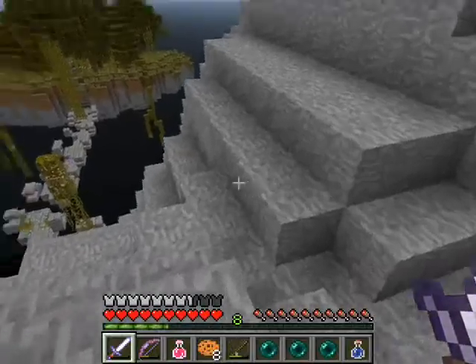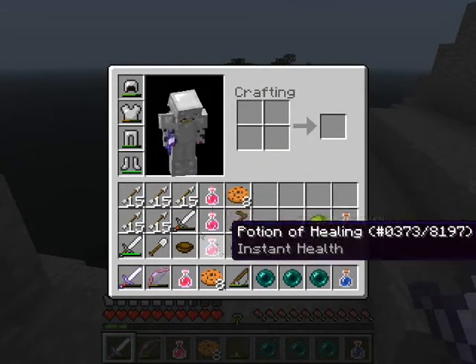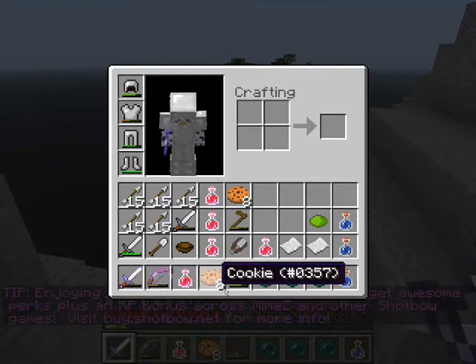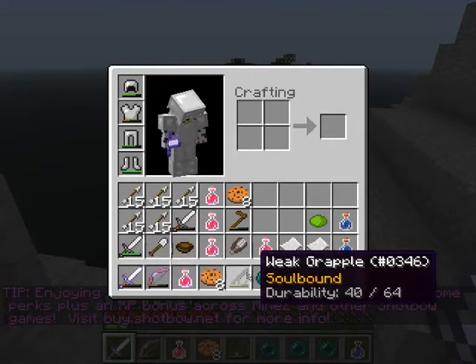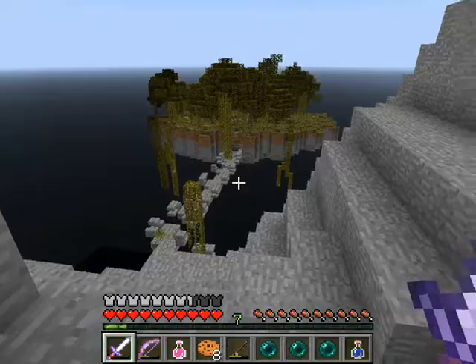And then get the chests around it. So I've got arrows, potions, a sword, some other swords, a bow, a couple grenades, some band-aids, water, grappling hook, and cookies. Can't do anything without cookies.